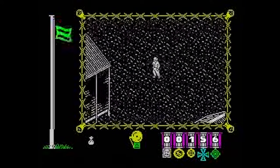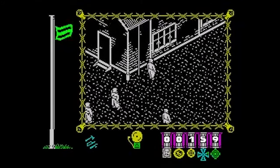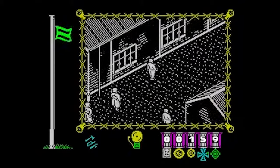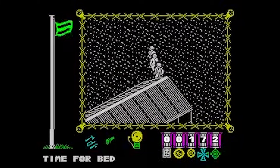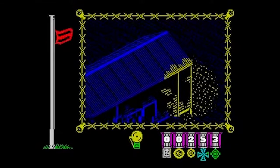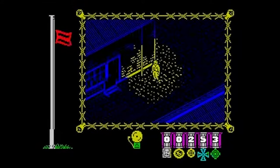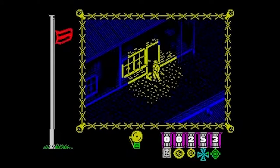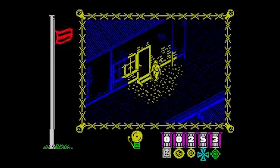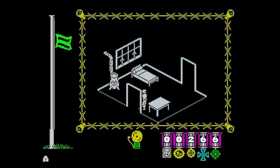Avoiding the guards is rather simple — just keep out of their line of sight and they won't notice you. During the night, powerful searchlights scout the camp and prisoners outside the huts get arrested on sight. Hmm, maybe wearing a German uniform might help in this situation, don't you think?